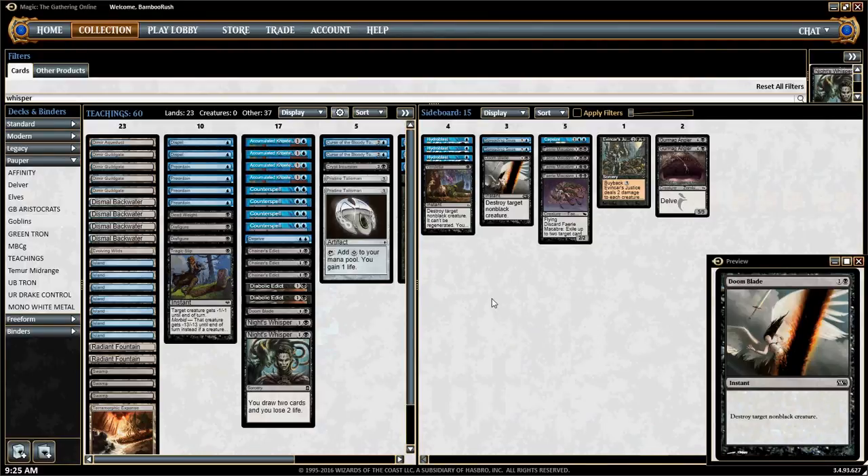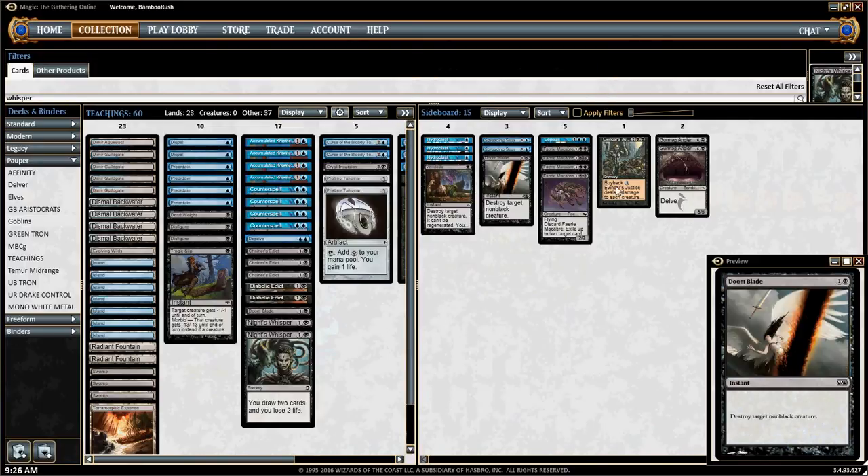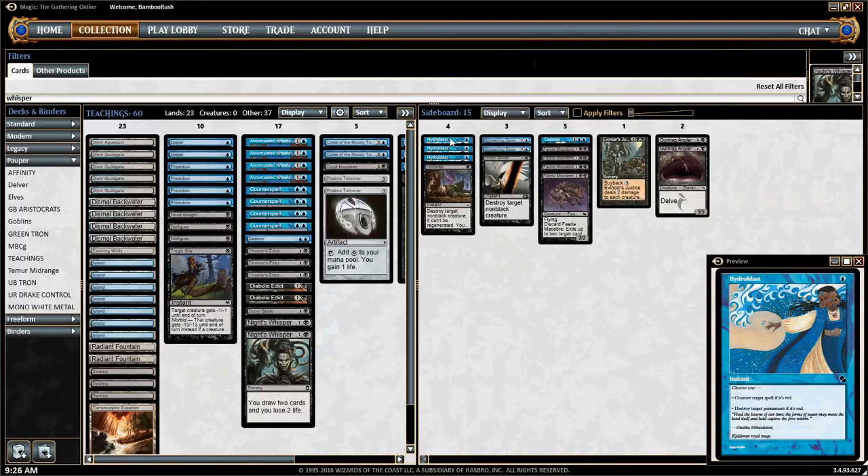Against creature decks — like any aggro deck or Affinity — we want to bring in Vendetta and Doom Blade. Against Swarm strategies, we want to bring in the third Evancar's Justice as well, and this also comes in against Hexproof. Hydroblast comes in against any aggressive red deck, Nivix Cyclops, probably two copies against Affinity, and it's very strong against Tog and Burn. Against Burn we go up to 7, 8, 9, 10 counterspells — pretty important.